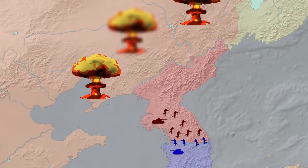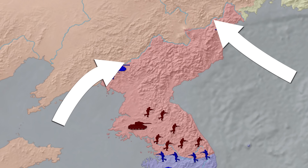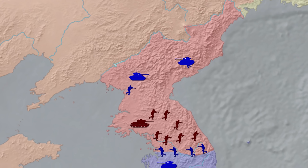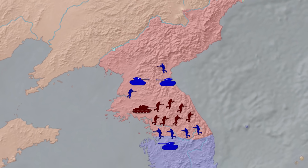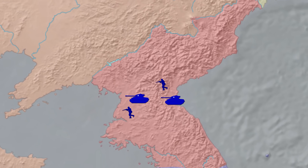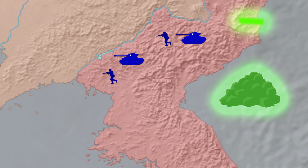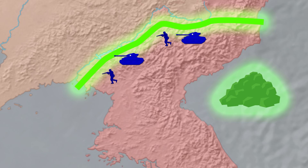After initial nuclear strikes, MacArthur would launch a two-fold amphibious assault, one in the west and one in the east. The enemy would eventually be annihilated between his forces in the north and the US and UN troops in South Korea. To prevent a future land invasion of Korea, MacArthur's plan envisioned his troops spreading radioactive cobalt from the Sea of Japan to the Yellow Sea, irradiating the northern parts of Korea for at least 60 years.